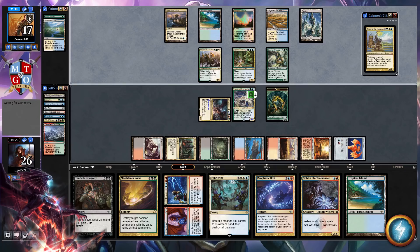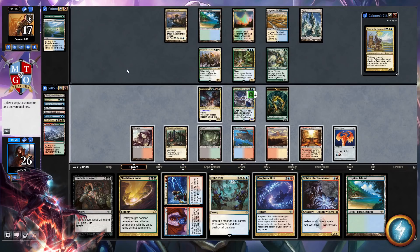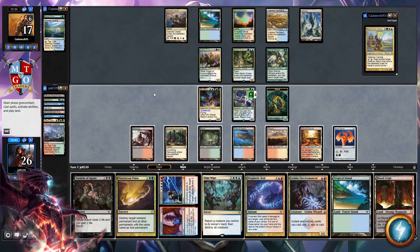We have Sentinel Tower and Aetherflux Reservoir. There's no better feeling than playing a Storm deck. One of the fun ways we try to Storm is with Cerebral Vortex — you get to Storm Cerebral Vortex, make your opponent draw two cards, and then it deals damage equal to the number of cards they've drawn that turn. If you Storm Cerebral Vortex three or four times, it's going to be four or five, six card draws, and then you can deal a ton of damage to your opponent. Getting to Storm something like Prophetic Bolt is a really nice value play — dealing some damage and getting card advantage.